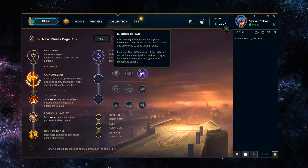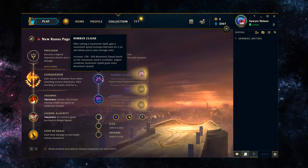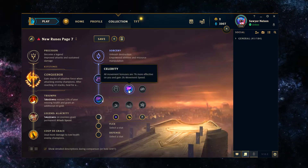For the secondary runes in top lane, I think you should be playing to cheese as hard as possible. If you're running Teleport plus Ignite, you'll get the best value out of Nimbus Cloak and Celerity. With Nimbus Cloak, after you cast a summoner spell you gain bonus movement speed that lasts 2.5 seconds and lets you pass through units — the increase is based on the cooldown of the summoner spell. So you won't get max value from Ignite, but with Teleport or Flash it helps your TPs and all-ins. With Hecarim, any extra movement speed is converted into attack damage, so it has really natural synergy with his kit.